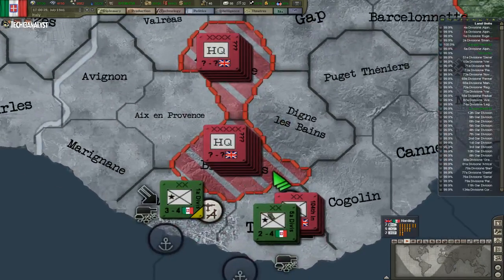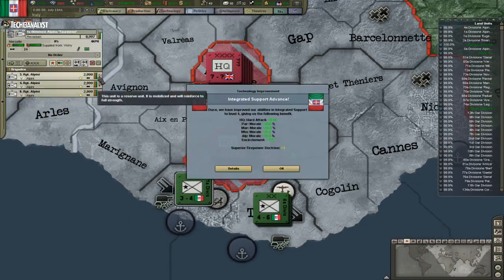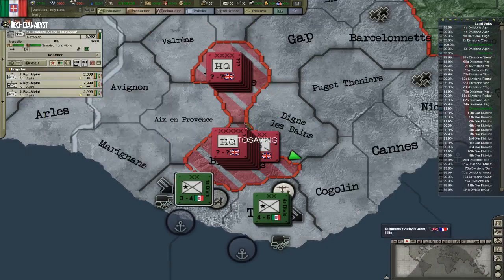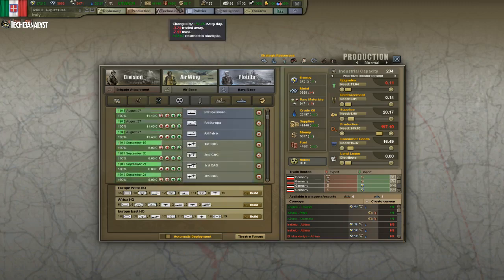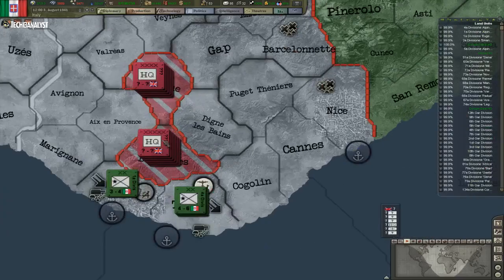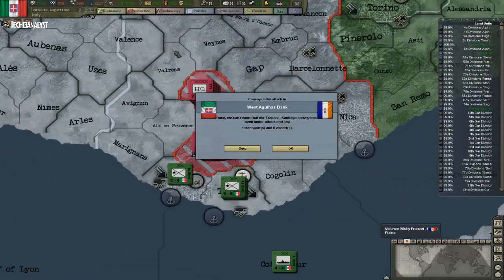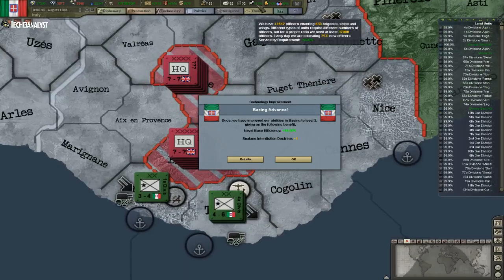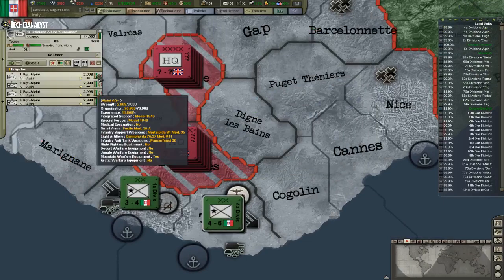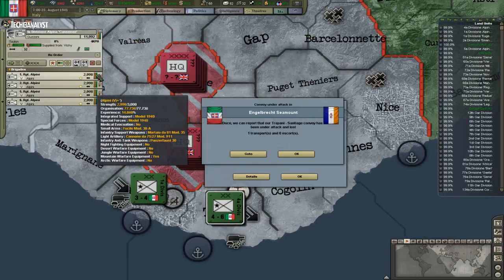They won't have any actual ports to get supplies from. I'm just going to wait it out for a while — maybe until October or something — then I'll start attacking them because they're low. In the meantime I'm getting a higher and higher opposite ratio, which is also good. Every day it's getting way better.